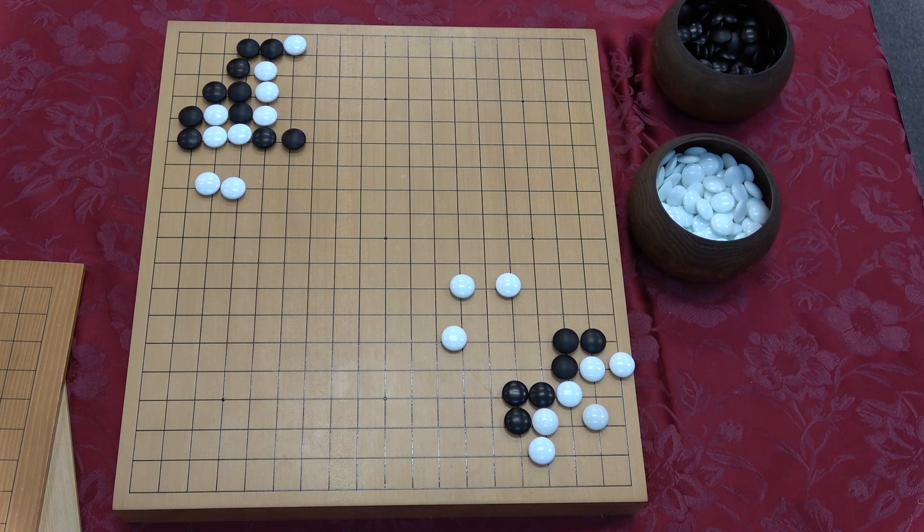We have ten problems where we have to find the true move. You can think of them as being like a tesuji move or a shape move. Honte usually refers to the local context — you're going to play a solid, correct shape move locally, not trying to trick your opponent.